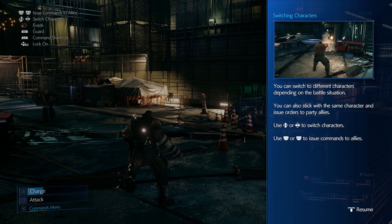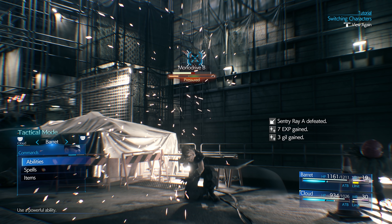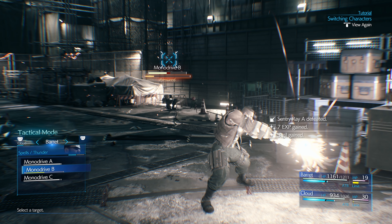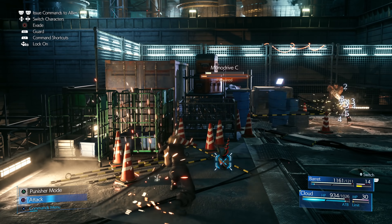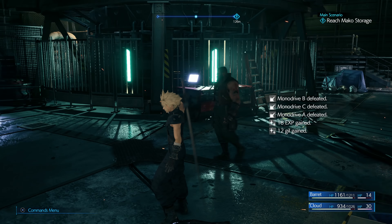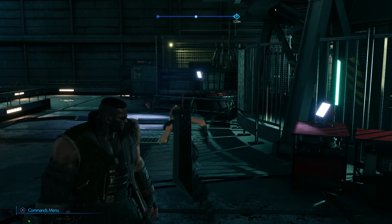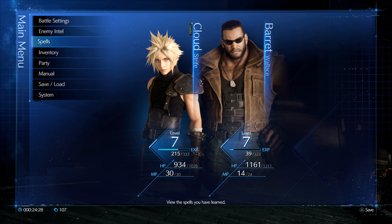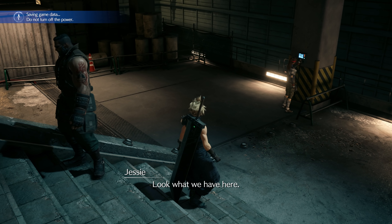We can be switching back and forth, so we switch back to Cloud. We just kind of want to keep an eye on the ATB gauge for Barret, and every time it's full, we want to have him doing something important. Usually early on, we're going to be using Thunder a lot. We'll get into the flow of controlling two characters really easily, actually. I highly recommend that you go in and set up your battle settings so that you have quick actions to be able to do this cleanly.